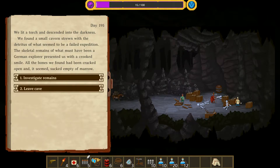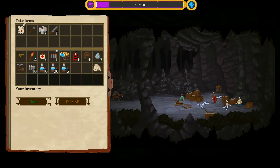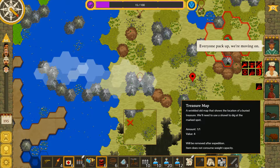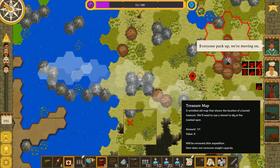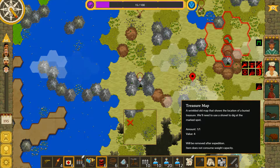We descended into the darkness and found a small cavern strewn with the detritus of what seemed to be a failed expedition. The skeletal remains of what must have been a German explorer presented us with a crooked smile. All the bones found had been cracked open and seemed empty. We were delighted to see that some of the corpses were still clinging to useful equipment. We'll take it. Interesting - you're on a bit of a green patch below a mountain next to some scrubland.